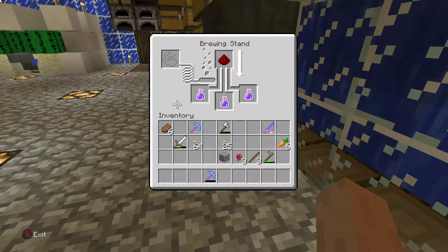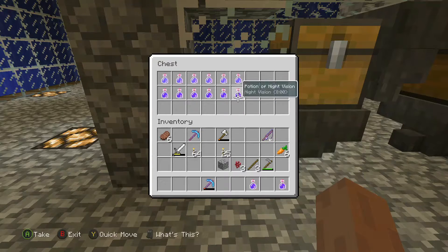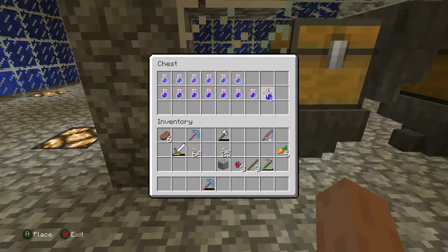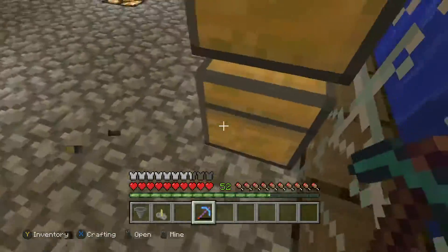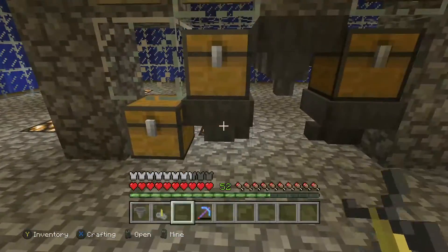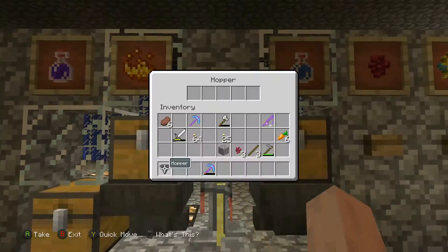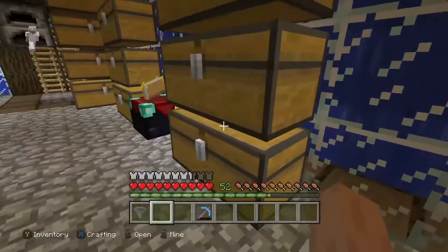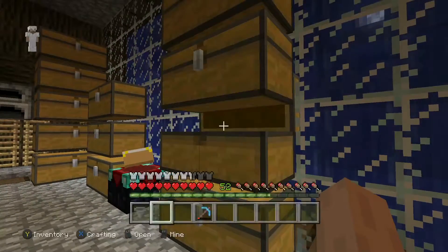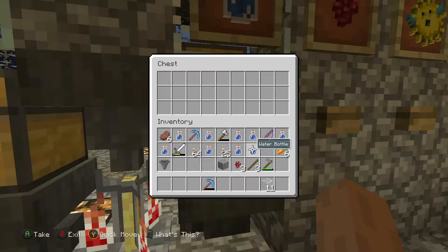This should be the last potion that I can build with this brewing stand with the current blaze powder. I'm just going to bring these over into this chest right here — I've added a chest just to put all the potions that are already made. Now we can delete this and I'll have an extra hopper. Let's see if we have a blaze powder, since we're not going to use this without it. I still need to transfer the buckets, and I'm going to find a blaze rod to turn into blaze powder in my inventory.